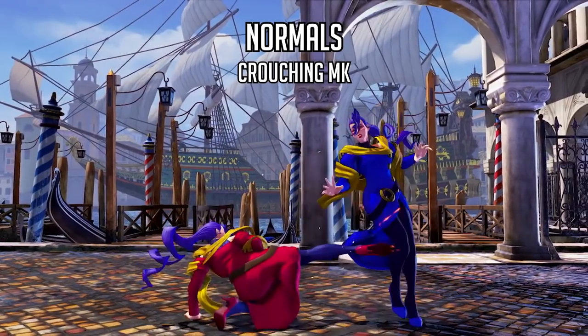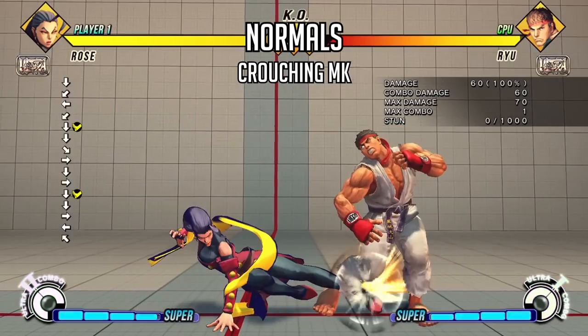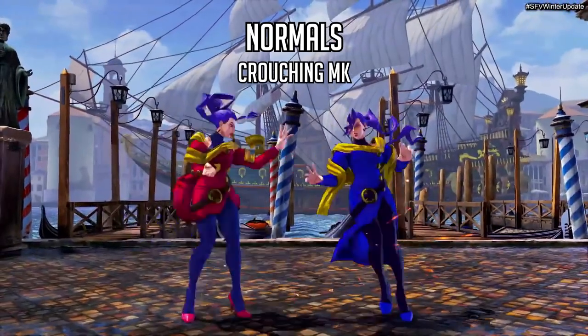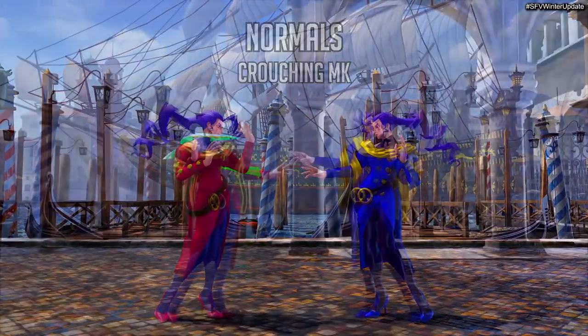The next normal after crouching heavy punch is her crouching medium kick, which actually looks like it has a completely different animation than her previous iteration. Her crouching medium kick is indeed cancelable, so she'll be able to go right into soul spark or soul spiral if the opponent tries to walk toward her or away from her.